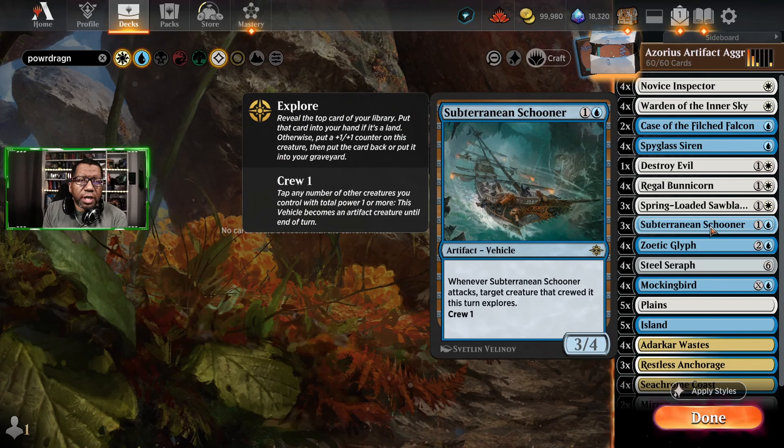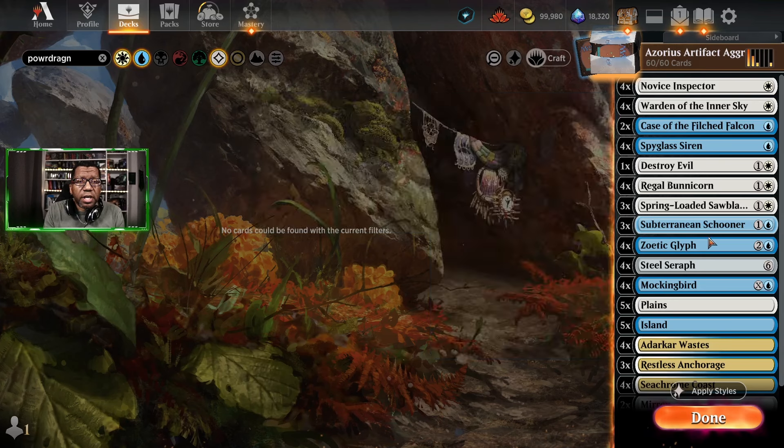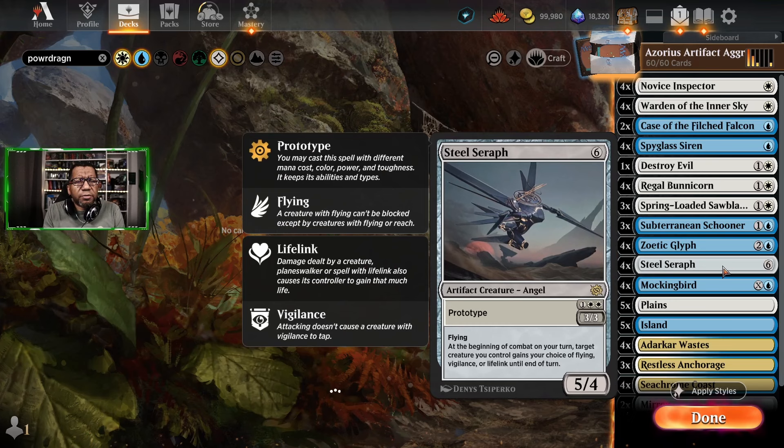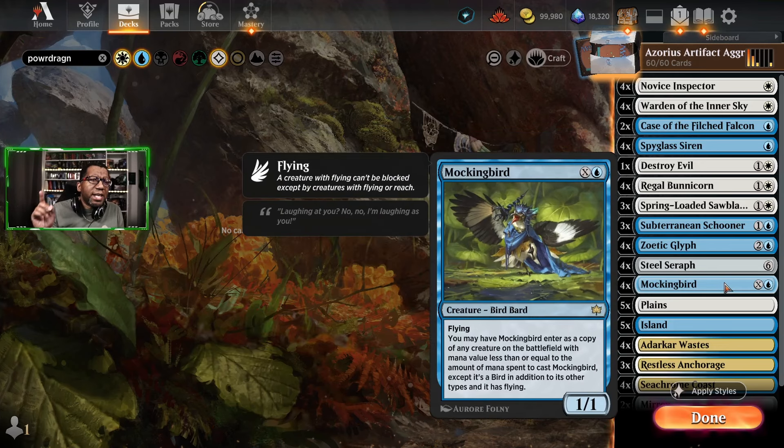Subterranean Schooner is just good in general — survives a sweeper, it's a 3/4, it explores so other stuff gets counters. Zoetic Glyph is going to be great with all these different artifacts we're going to have laying around. Steel Seraph is a really good card to have both early and late and can gain you some life in some of these problematic matchups against aggro decks. And then surprisingly, there's four Mockingbirds — it's the first time I've actually played with this card and it seems like it's going to be pretty fun. We have a whole pile of things we could copy, and whatever you make also flies because it becomes a bird.